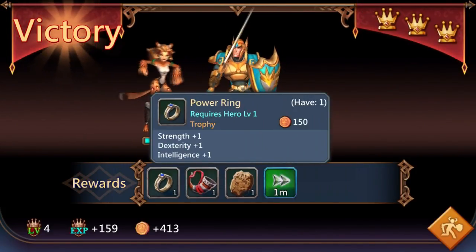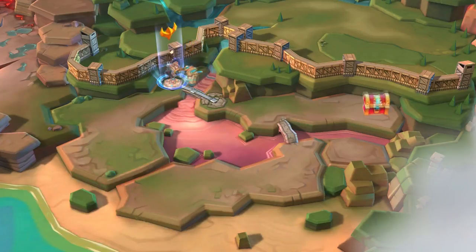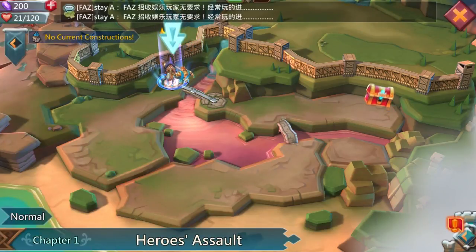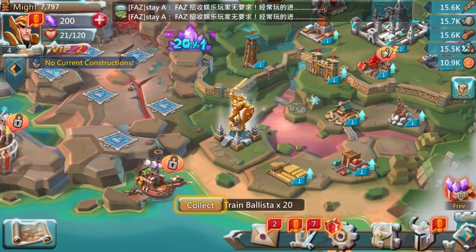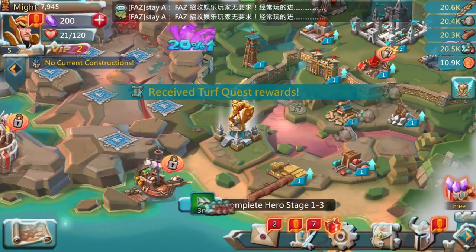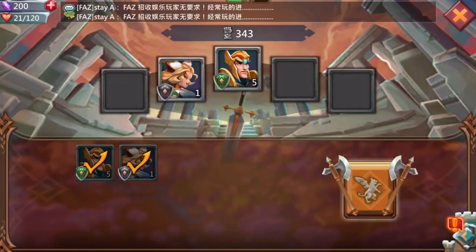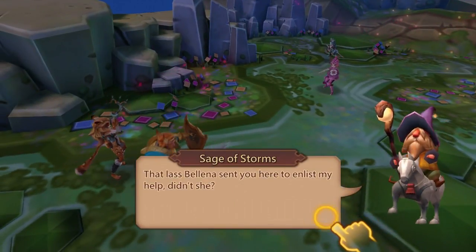We got a power ring, a mystical horn, an H tablet, and a one-minute speed-up — we now have two speed-ups. Okay, guys, that's Lords Mobile. There is so much going on — we've leveled up to level five already. Complete hero stage levels one through three — we've done stages one and two, so let's just do stage three while we're here. Let's get this battle commenced.